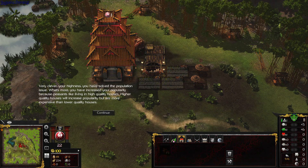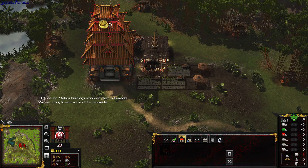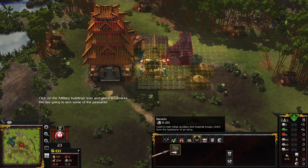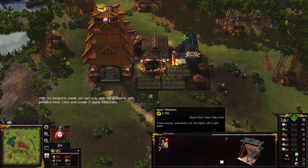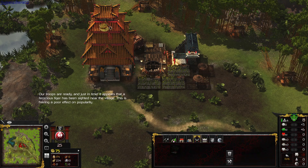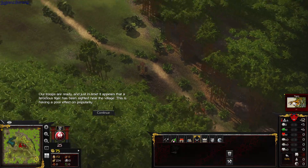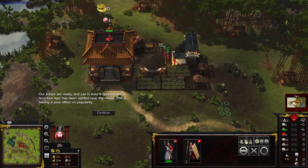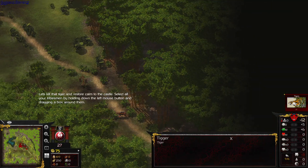Very clever, Your Highness. You have solved the population issue. You have increased your popularity by clicking on the military buildings icon and place a barracks. We are going to arm some of the peasants. Now left-click on the barracks to open it. With no weapons made, we can only arm our peasants with primitive tools. Click and create five spear tribesmen. Our troops are ready, and just in time. It appears that a ferocious tiger has been sighted near the village. This is having a poor effect on popularity.